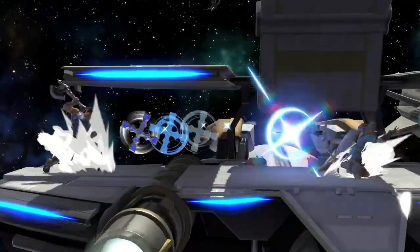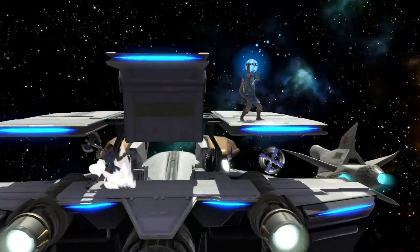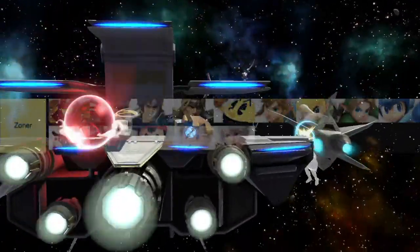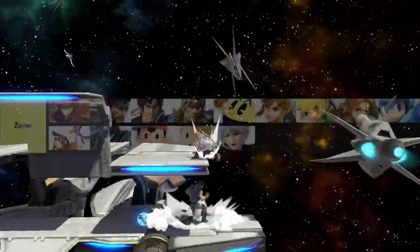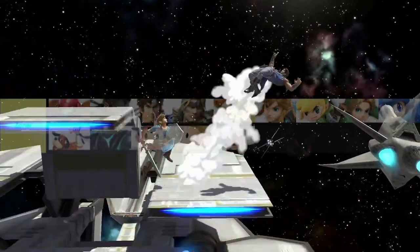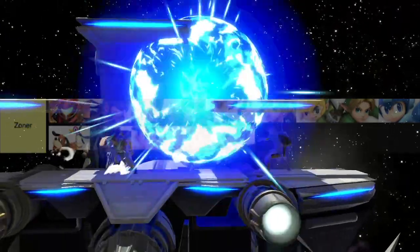Welcome back to another episode of class analysis. This time we're gonna have a look into the zoner class. These characters focus on playing from a distance and have a lot of moves they can use to keep their opponents away from them. They usually have a slower and more meticulous play style, really focusing on trying to wall their opponent out with projectiles.